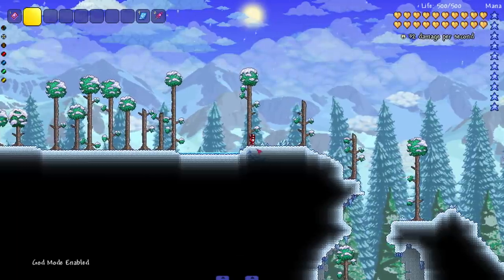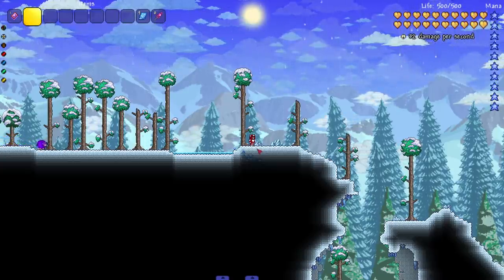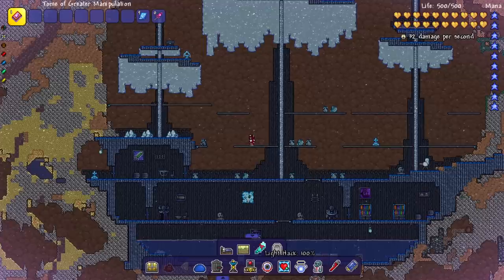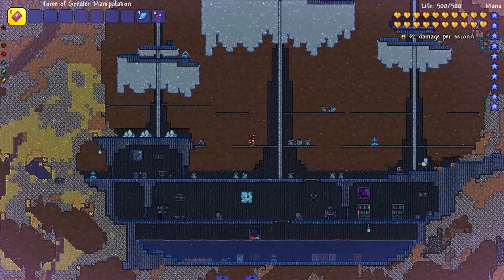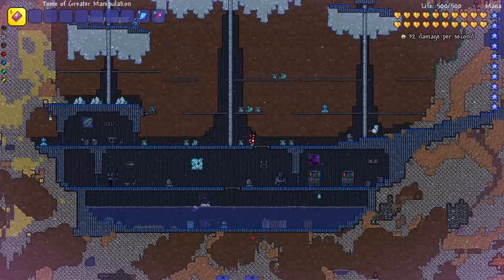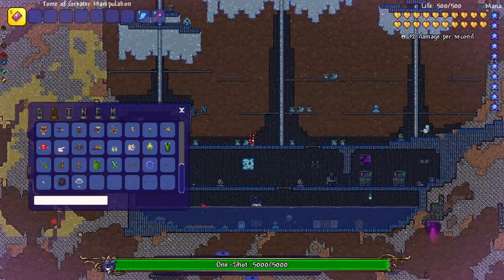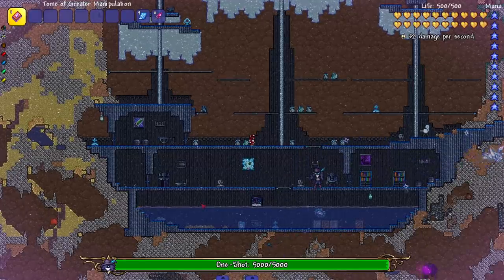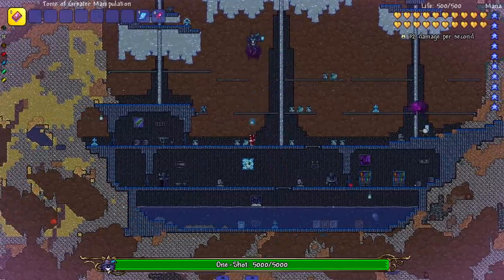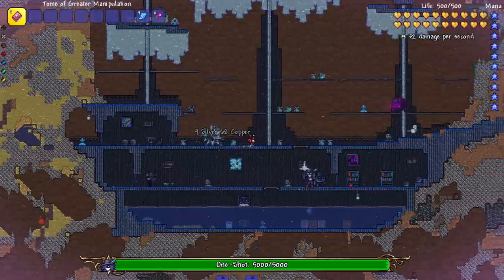One major thing in this update is that a bunch of bosses got new attack patterns and balance changes to make their fights more fun and enjoyable. I'll show off the bosses that were touched. I think I'm supposed to free this boss from an iceberg on a stranded ship — but I don't see one, so I'll just spawn it in. Those saw blades look like they're probably new. The animations are incredible — right up there with Starlight River.